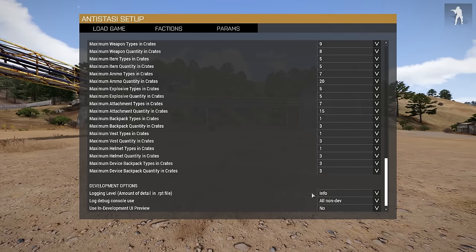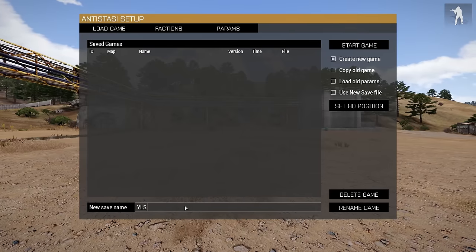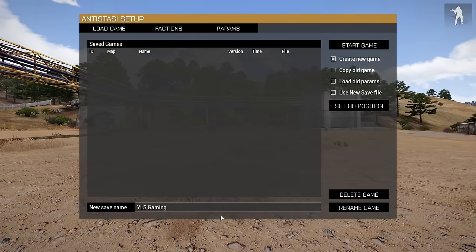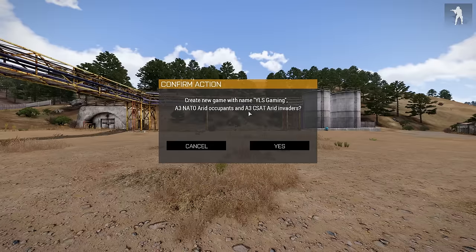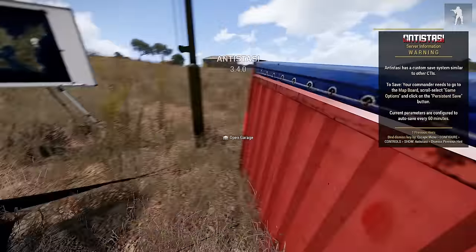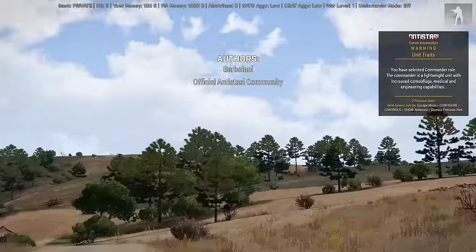We don't need to worry about development options, so now go back to your Load Game setting and pick a name for your game. Once you've done that, hit Start Game. It'll ask you to confirm, and then the game will be built. This is our HQ where we placed it out on the bay. I can even land helicopters here. The only issue is it's on a slope — you can't build a lot of the bigger buildings on slopes, so it's a good idea to try to place your HQ on a flat area if possible.